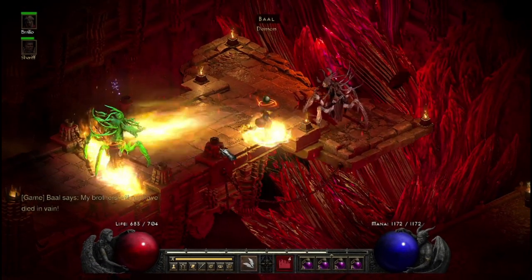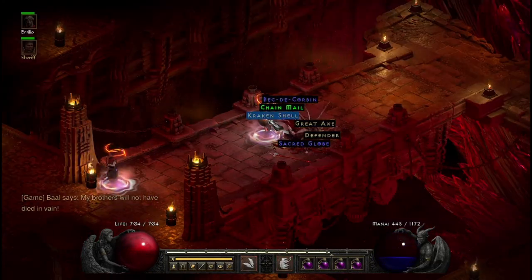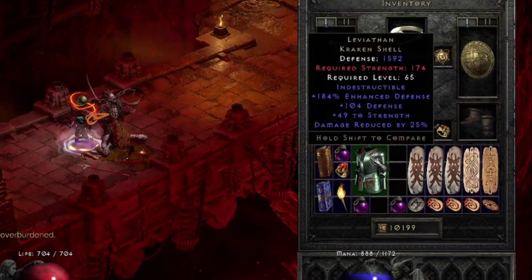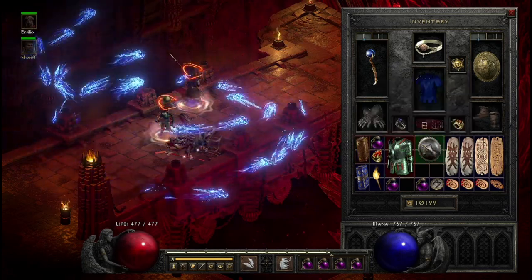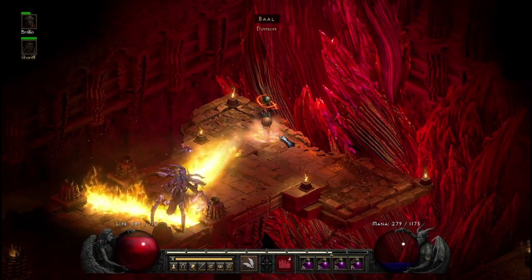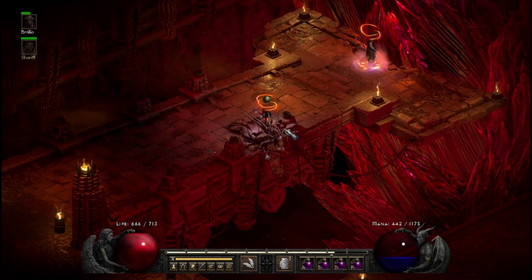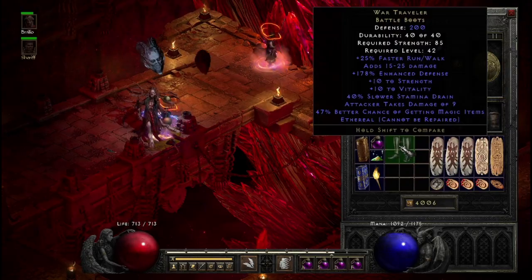Our next drop comes in the form of kind of a double drop. We get a unique Defender and a unique Kraken Shell. What's so cool about this Kraken Shell is it rolled really well — it can roll up to 50 to Strength, and this one actually rolled perfect on damage reduction. The unique Defender here is a Viserra's Taunt shield, which actually isn't bad in LLD. The next drop is kind of cool — it's unique Battle Boots, War Travelers, but unfortunately these ones are ethereal. They did roll pretty good though, so we're going to use these until they break.